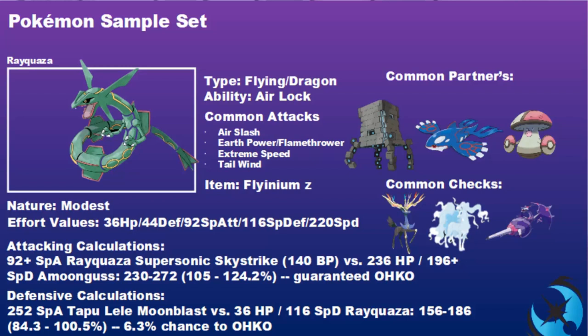Defensive calculation: the defensive investment allows you to survive a 252 Special Attack Timid Tapu Lele Moonblast pretty much 100% of the time - only a 6.3% chance to one-hit KO. Two options with Flyinium Z: the physical variant with more power and Dragon Dance options, or the special route with Air Slash, giving yourself and teammates speed control support with Tailwind. Two different builds to test out yourselves.